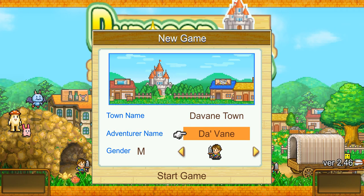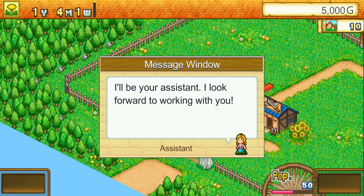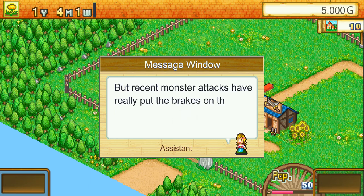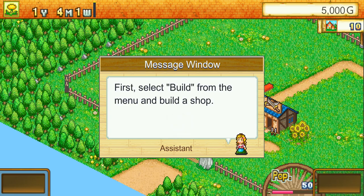We are going to be female and we are Darvain from Darvain town — yes, it's named after us. Let's start. An assistant greets us and says lots of adventurers visit this outpost town, but recent monster attacks have really put the brakes on the town's development. We need to turn this into a five-star town that any adventurer worth his salt will want to visit. First, select Build from the menu and build a shop.